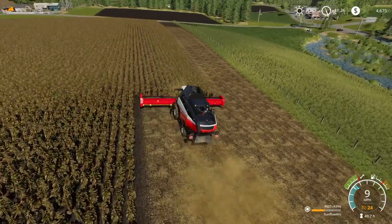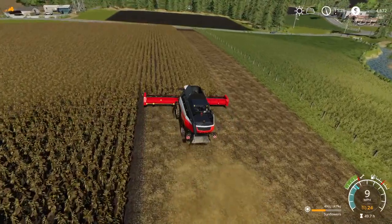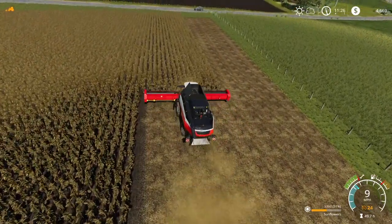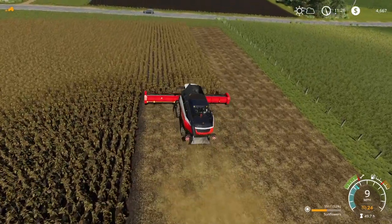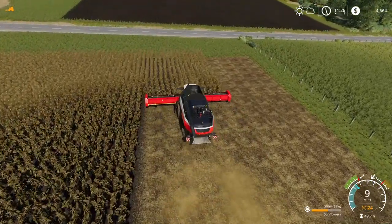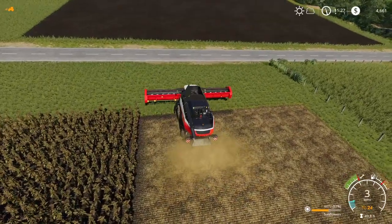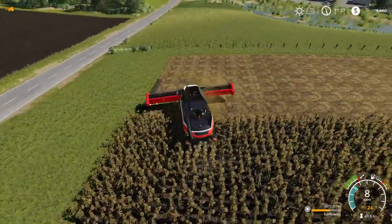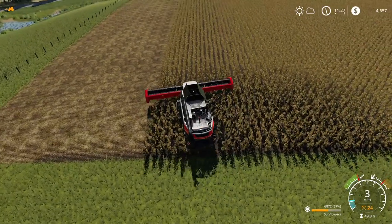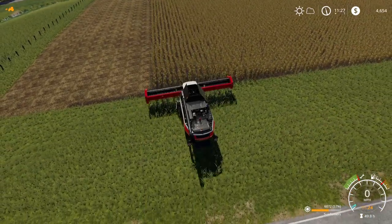That is an awful wide dark zone on the end. It's like there are sunflowers there that are invisible — that's my theory. Hopefully he will go clear to the end. I didn't put a headland on down here, and he did just fine, even though he's backing through the field. I hate it when they do that. Is he going to get all the way out? Yes he is.